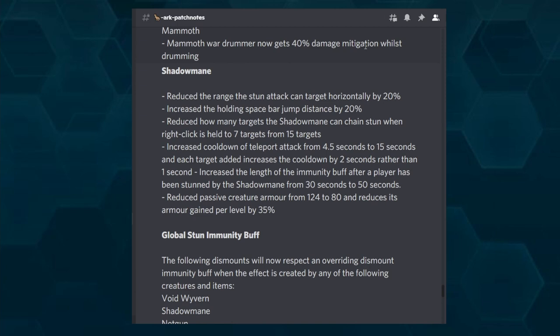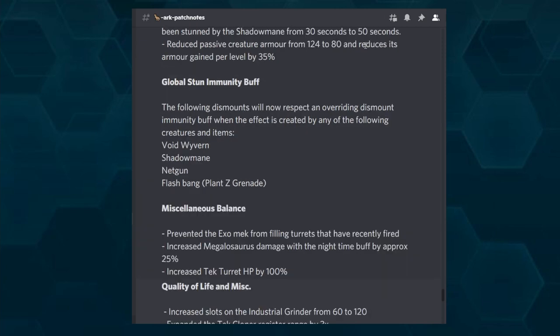The immunity buff given to players is now also respected by creatures that normally dismount you — Void Vyvern, Shadow Mane, Net Gun, and Flashbang will not dismount you when you have that buff active. So you can't circumvent it with another creature. Also, the Exomek will no longer fill turrets that have recently fired, so you cannot have infinite ammo in your turrets.